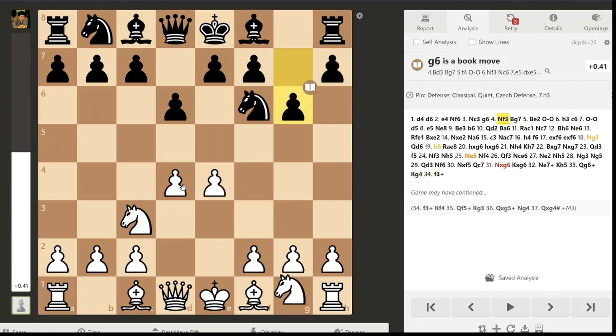Another setup potentially is to play f3, followed by Be3, Qd2, castles, and h4, h5. The idea of that setup is to have a very strong kingside attack. The weakness is that white is very committal, and black, if played correctly, can parry white's attack very easily, so white has to play very accurately. But the rewards are very high, as if black does not know how to respond, white can win very quickly.